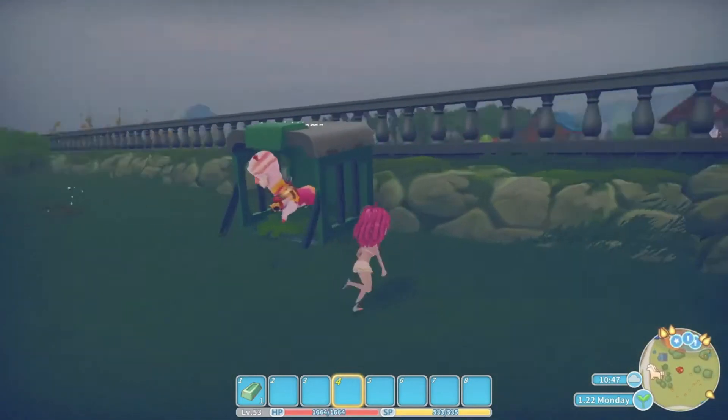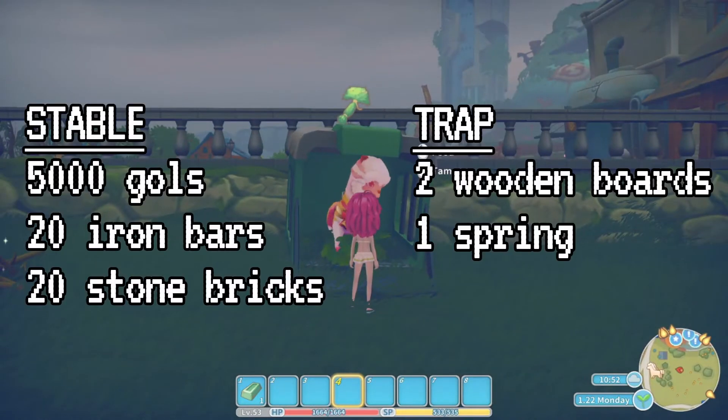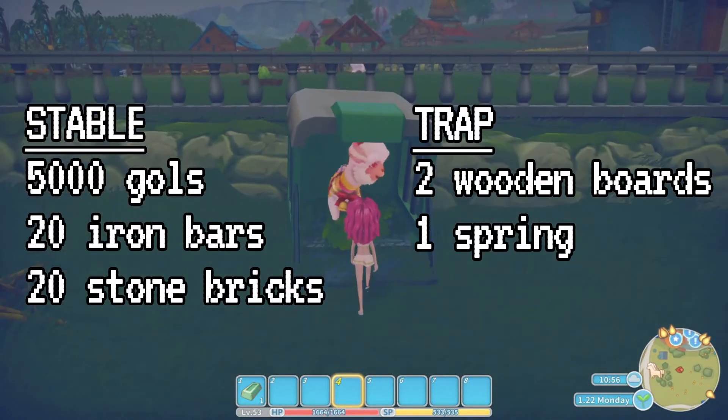The stable for your mounts you can get anytime, as long as you have enough materials, which are 5,000 gold, 20 iron bars, and 20 stone bricks.